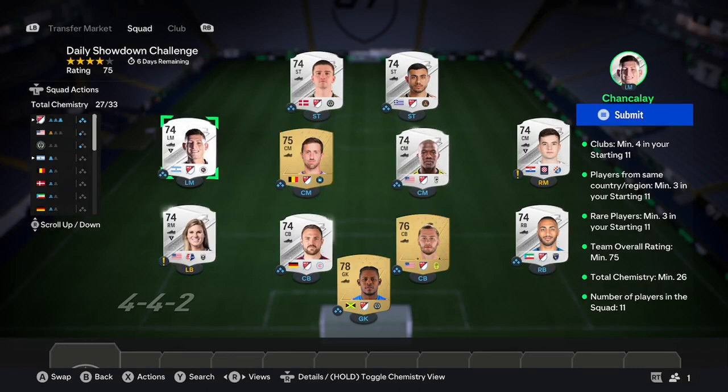Add them to the squad — it's as simple as that. You just need to make sure you have 9 players from your chosen league. If you've got your three country players sorted, you'll have 26 chemistry. The last step is to get the rating up by putting in two very high-rated silvers you might have from doing daily silver upgrades. There are no hybrids in this — it looks difficult but it really isn't. Submit, and if you need any additional help with this SBC let me know in the comments.